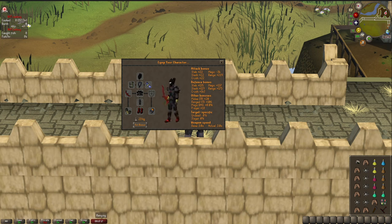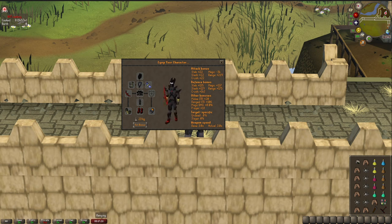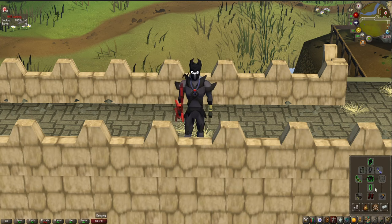I'm bringing thralls as my blood runes are low. For longer trips, I'd definitely recommend bringing a blowpipe along with blood barrage spells. If you go with blood barrage and have the money, you don't need to bring a magic robe switch — instead try a tormented bracelet, occult necklace, and a wand or an ancient staff. Keep your crystal armor on and put those items on; you should not splash on the minions too much. You also need a hammer along with a Ghrazi hilt or a Trollheim teleport. Don't forget your tele out — I'm just using the hilt.